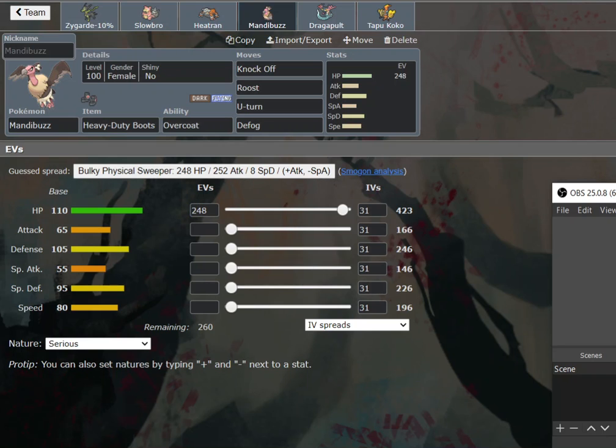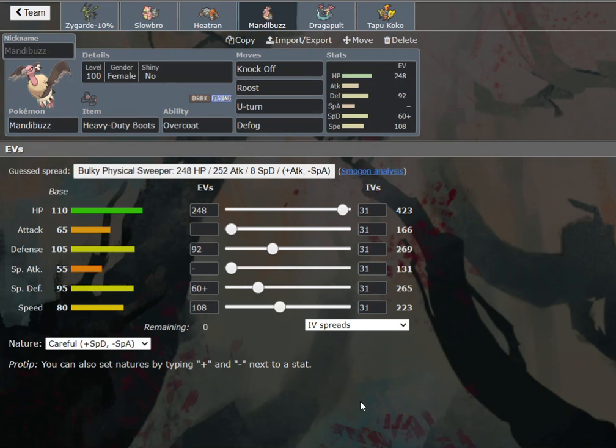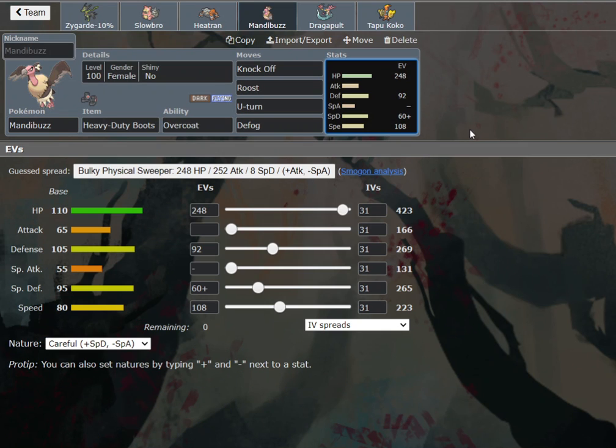I'm just going to pause for one second to find a spread real quick. We've got the Mandibuzz spread — I just had to take it from another team. The idea is we want to maximize the special bulk with a little restriction, with some physical bulk to help check things like physical pivots and Pheromosa. And more importantly, also Swords Dance Excadrill. I just had some EV alterations there that I had to go through; I was taking the spread from another team.